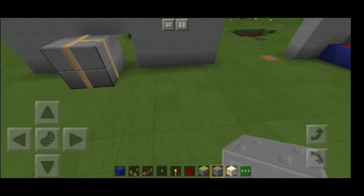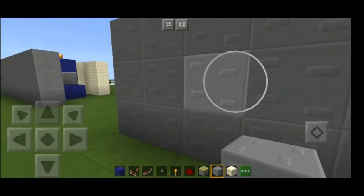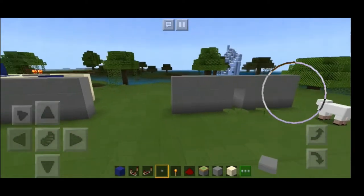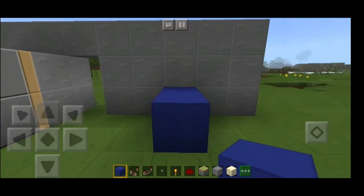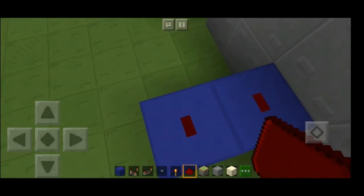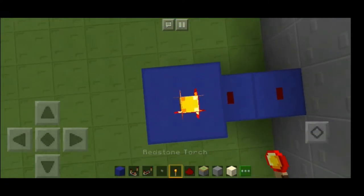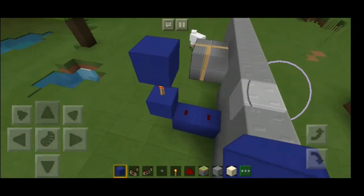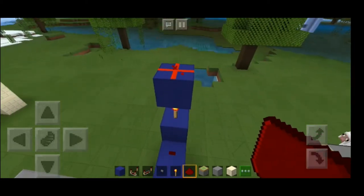Now you're going to put the button three blocks far — it will be right here. Then you're going to put two walls behind it and you're going to put two redstone pieces. Then put two blocks here, break the one that's down, and put a redstone torch.